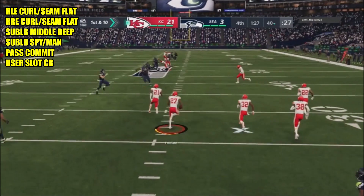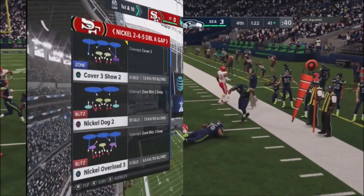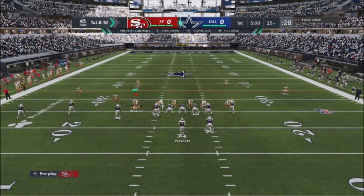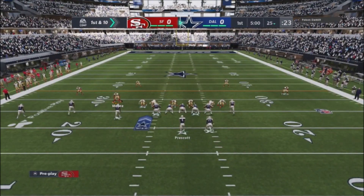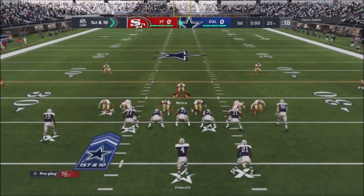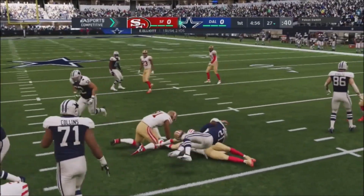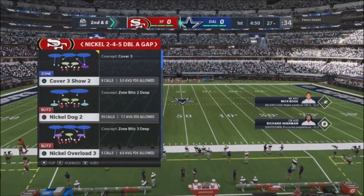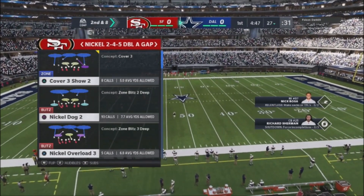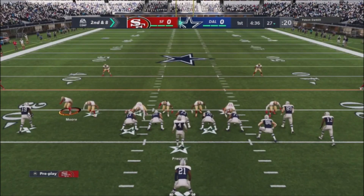Moving into the next gameplay, I'm using this defense again against another player using the Cowboys. I motion my guys over, showing him the blitz. I've got deep coverage over the middle because he's got a trips set. He actually runs the ball and just gets a 2-yard gainer. Most players getting 2 yards per carry are not going to keep running the ball — if you can keep someone to 1 or 2 yards per carry, they're basically going to abandon the run.